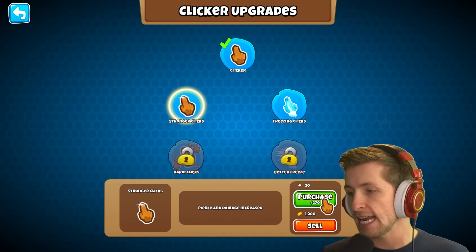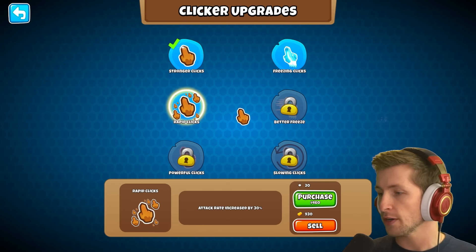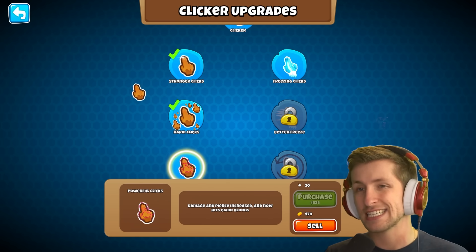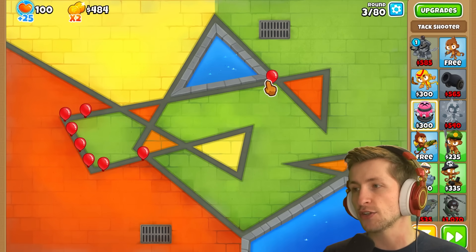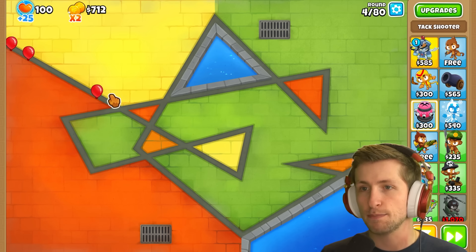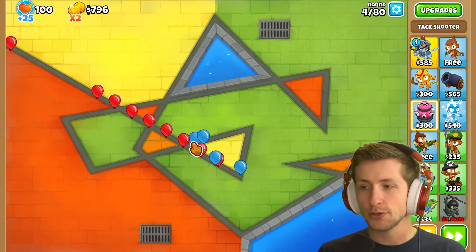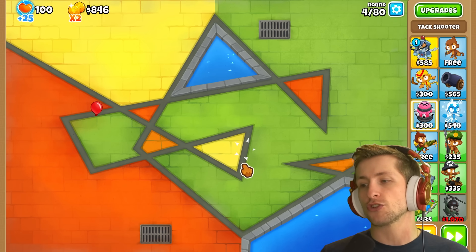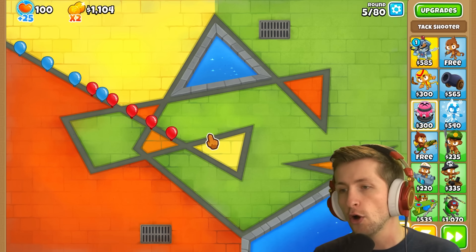Piercing damage increased for 270, and attack rate increased by 30% — let's buy that for 460 dollars, leaving us with 470 dollars. Look at how much faster we can click now; this is so much better. It's definitely not the best — some balloons are going to get by — but we probably have the strength of a zero-zero dart monkey right now, though we're kind of global, so it works out.